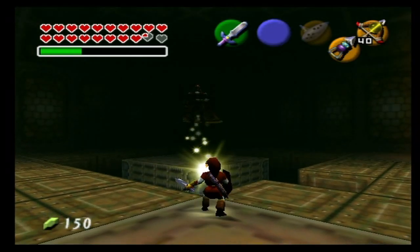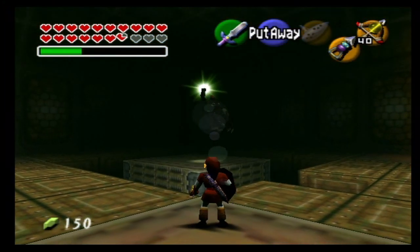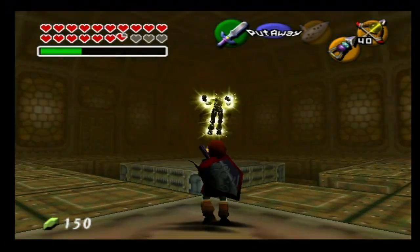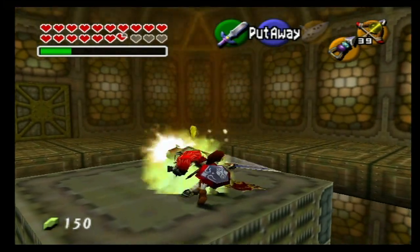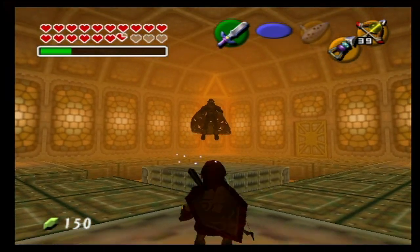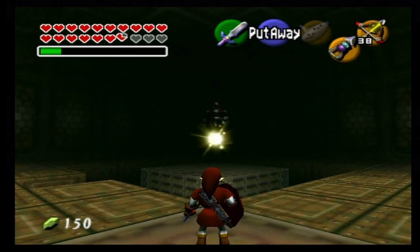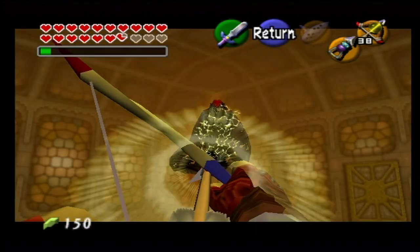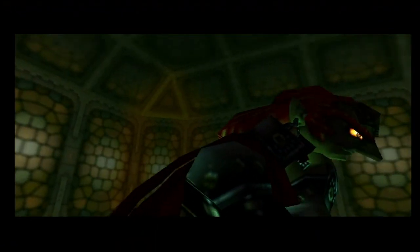This battle should be almost over — we've gotten a lot of damage on him. He's going back to the old energy ball volley trick. In the grand scheme of things Ganondorf really doesn't have that many attack options, so if you can master avoiding his two main attacks you'll be good to go, especially if you stay in the corner. He had a little bit more health than I thought. Hopefully this battle ends soon because I'm running out of magic. Turns out he only needed one more hit — and that's going to do it for the King of Evil. Ganondorf is defeated.